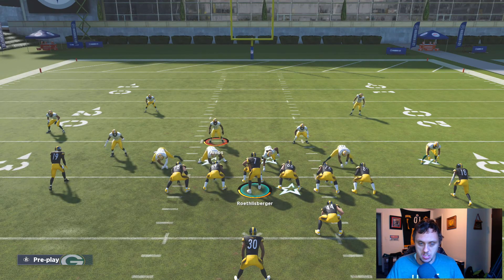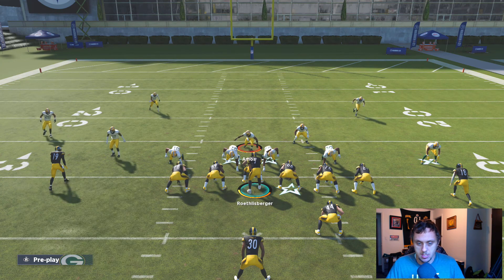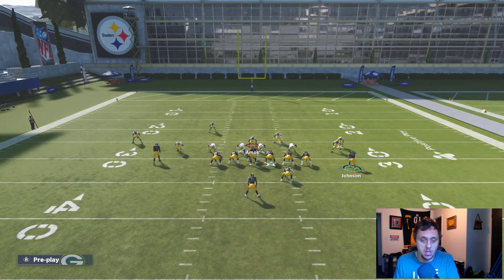Outside zone or stretch can be a little tricky — generally what people have you do is stand right here and come shooting straight down, which is how you stop stretch out of Big Nickel Over G. The problem with this particular defense when we show blitz is if you're standing right here and they run a dive, this fullback right here is going to pick you up and block you instead. So we really cannot stand there if we're preparing for both dive and stretch.